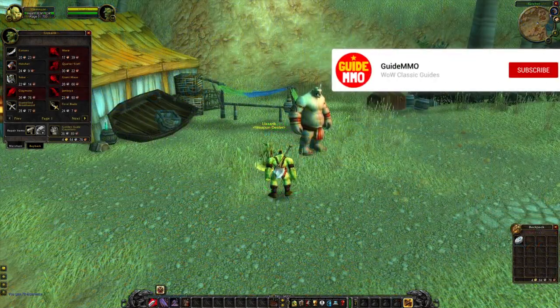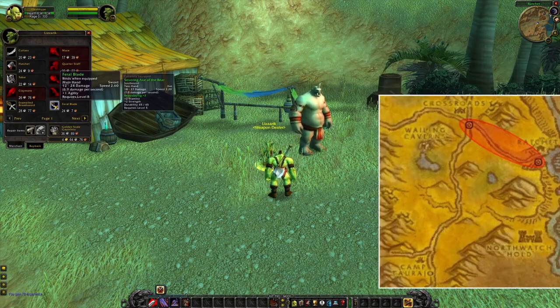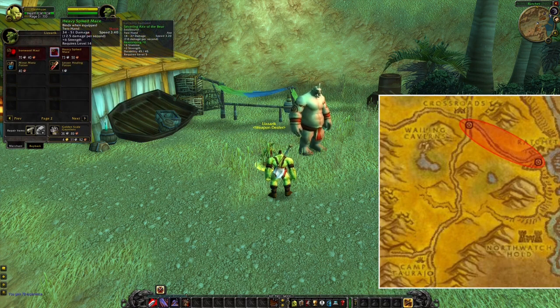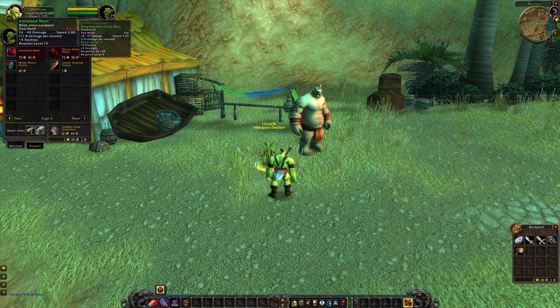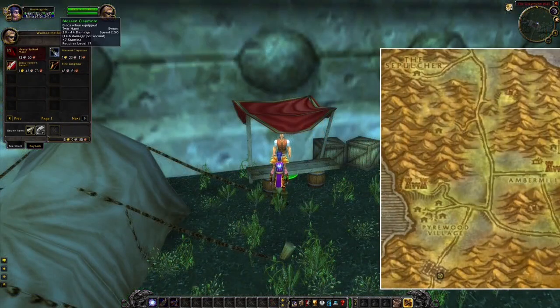Next up are the neutral vendors — the ones you can visit as both factions. The first NPC is located in the Barrens, and at this NPC you can buy four different weapons. The NPC is patrolling in between two destinations, so you will not always be able to find this one in Ratchet. The next vendor is located in the southern part of Silverpine Forest, where you can buy five different weapons, most of them being two-hand weapons, but you can also buy a bow.